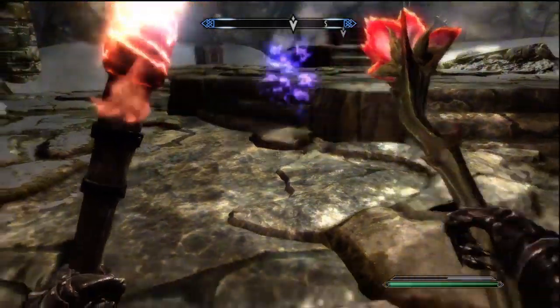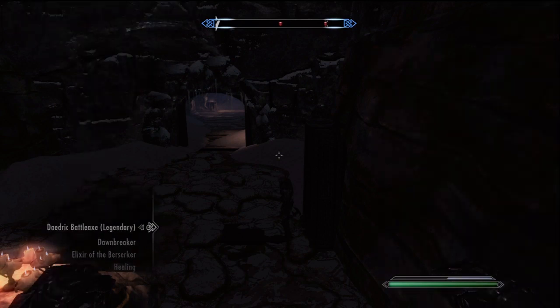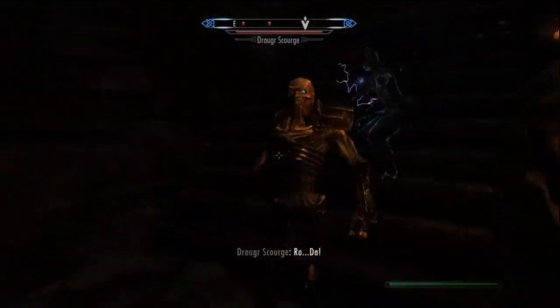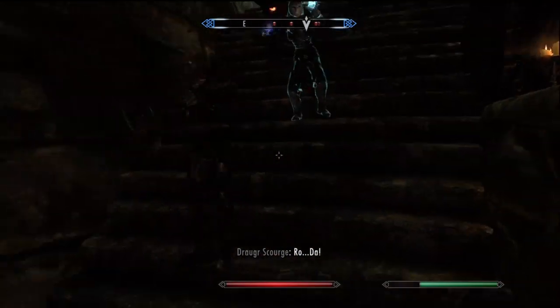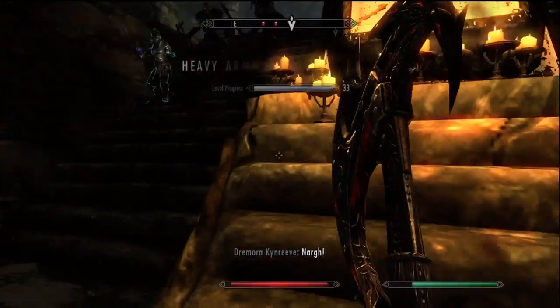I pop up my sanguine rose - go forth my minion. He summons four of his minions - I think they're all scourges. They can prove somewhat of a problem but if you have potions I wouldn't really worry about it. Just focus on one at a time and you should be pretty good.